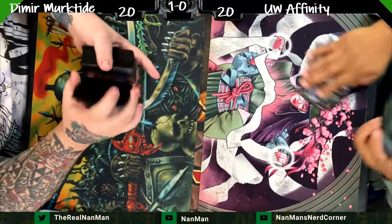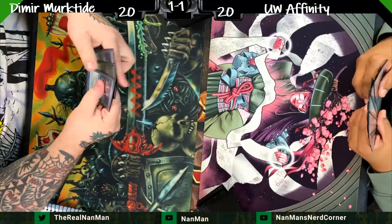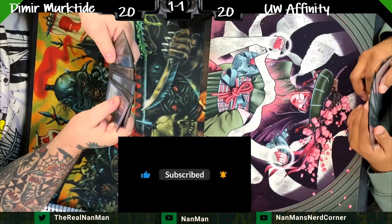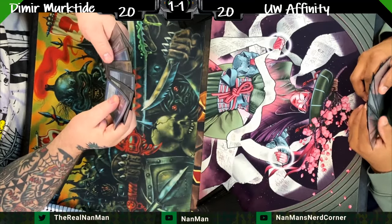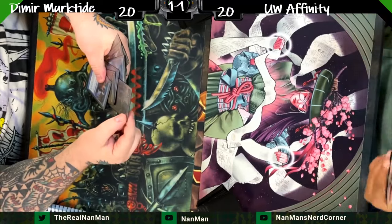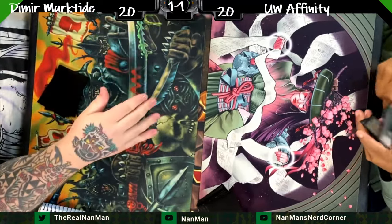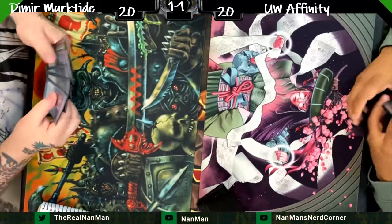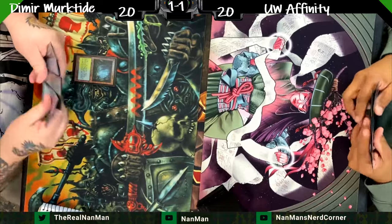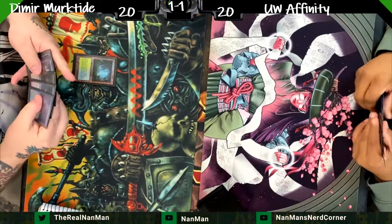Kappa Cannoneer is really the linchpin of the deck — getting up to that is everything. Thanks for still watching! If you haven't subscribed yet, what are you doing? We're so close to the 1,000 mark, maybe we'll get it before the end of the year. Mulligan to six for the Murktide player; the Affinity player is keeping their hand. Murktide goes first — land, pass.